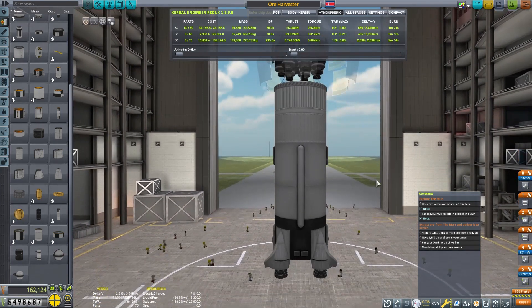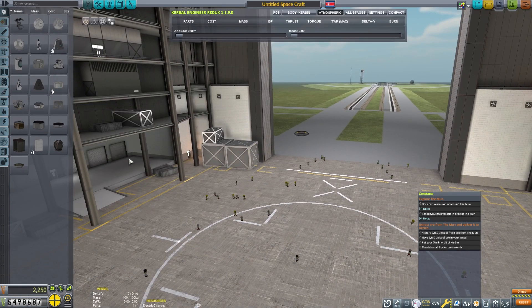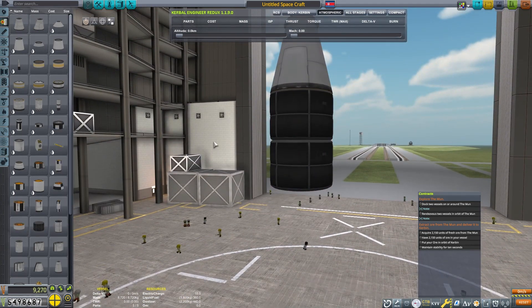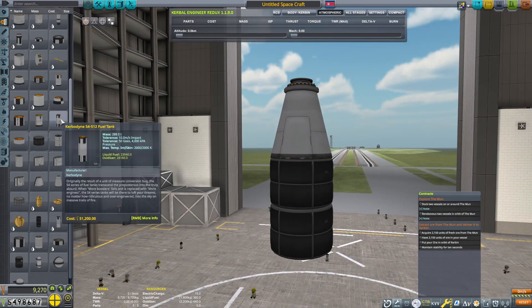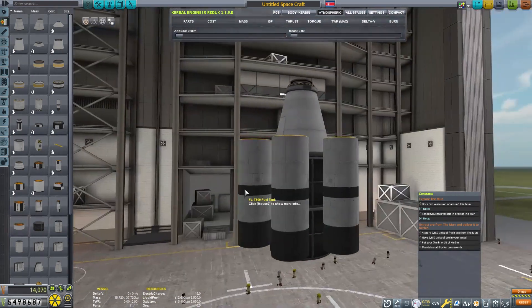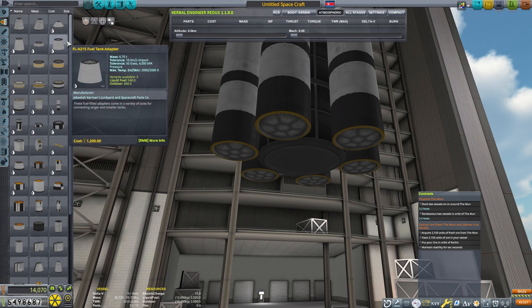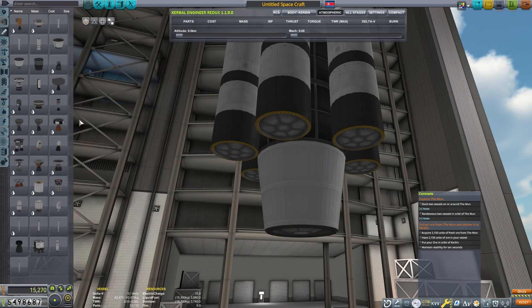Double-checking my contract parameters to make sure I have the exact craft I need for the mission. Because I need to rendezvous and dock in low Mun orbit, I'm going to make a second craft that will transfer the ore from low Mun orbit into Kerbin orbit — all the way down to low Kerbin orbit. Maybe I can use this ore at some point in the future, refine it, or do something with it at a space station. I don't really have future plans yet, but that's the goal — trying to future-proof it a little bit.